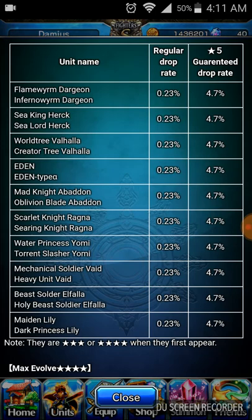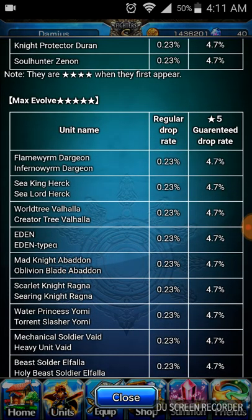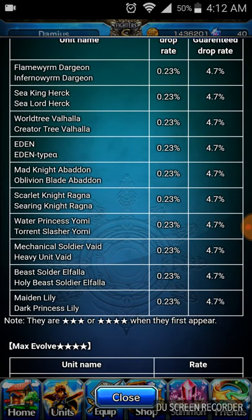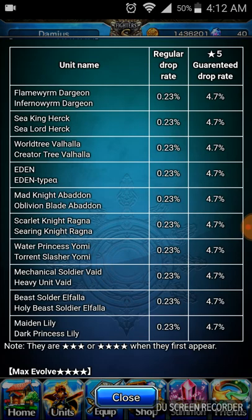Vaid for the defense down, which means you can do more damage to your opponents. Eden, as I said, tanks. Herak for freeze. Valhalla for his long-term healing, which I've always found handy myself. And Lily for her HP siphons when she's weak or when she kills an enemy.